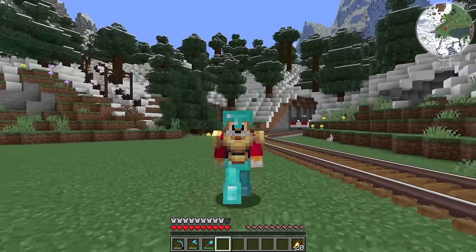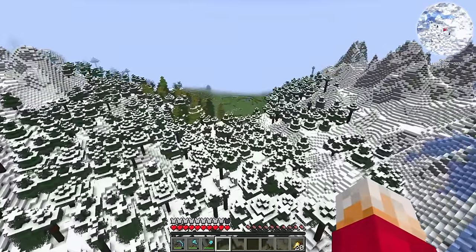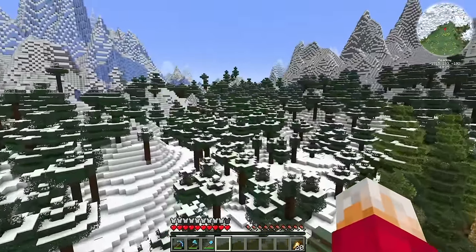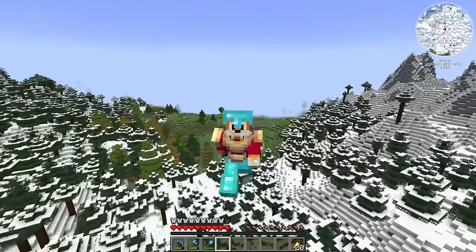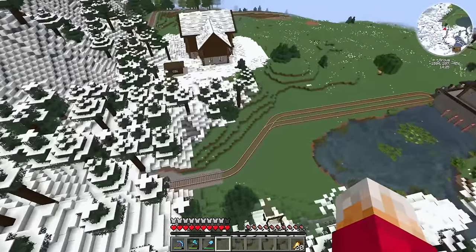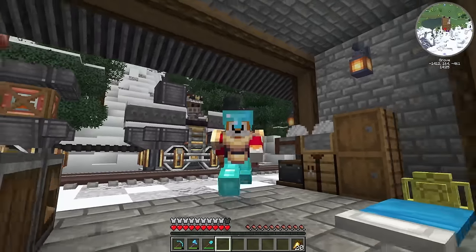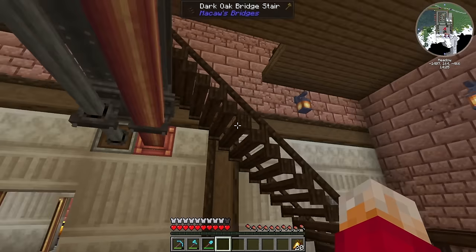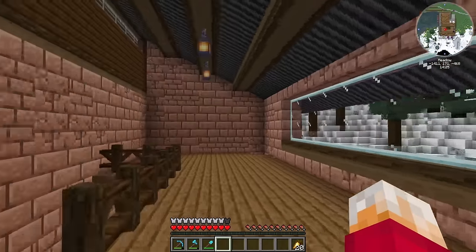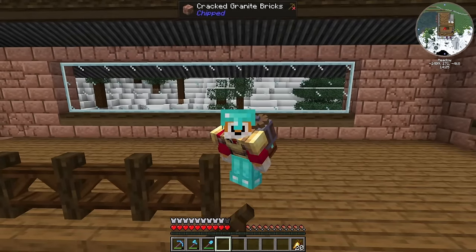That means building two cable car or gondola stations, a big monorail across the mountain and a ginormous wood farm. That's a ridiculous amount of work for one episode, so this is probably going to be a two-parter. First though, I've got some work to do at our power station — I didn't really decorate it at the end of last episode, and I haven't done anything with the control room. Let's get cracking.